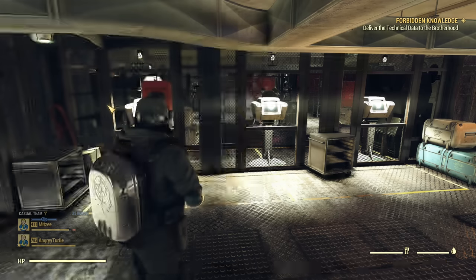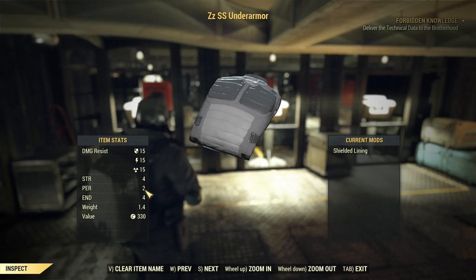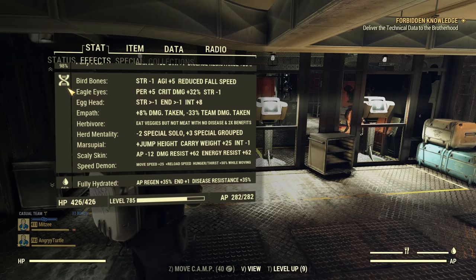About Under Armor and Backpack: I prefer high capacity to carry more stuff, and Secret Service Under Armor for the nice Endurance and Perception boost, although Under Armor is up to you. Now about mutations: I'm not using Adrenaline Reaction, because with Solar Armor my health will always be 100% and that mutation is redundant. All other key mutations are here: Barebones, Eagle Eyes, Egghead, Empath, Herbivore, Herd Mentality, Marsupial, Scaly Skin, and Speed Demon. These are the great and best mutations for any team build.